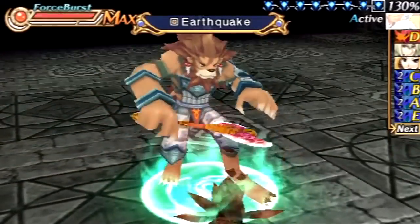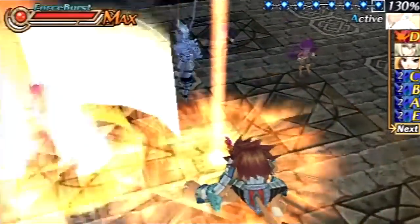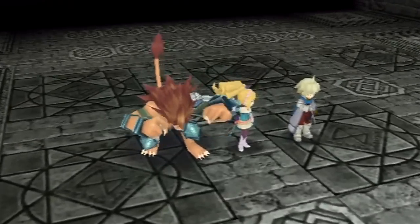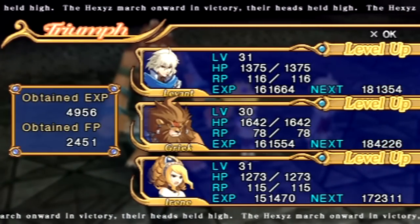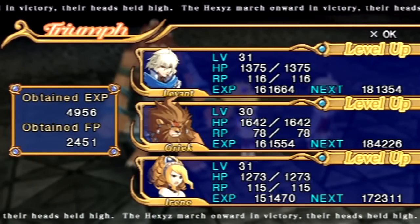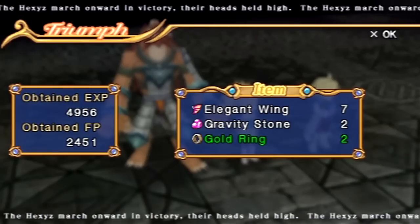First things first — Earth Smash! Got it! Don't mess with a lighter. For defeating the Lots and the Alice Seed — if you defeat the Alice Seed, the one guy in the middle there with an Earth Elemental Attack — you can win a Gravity Stone.